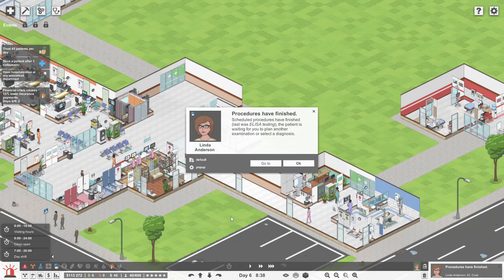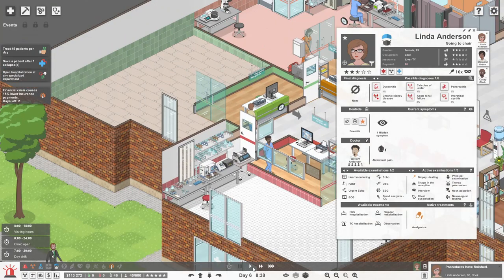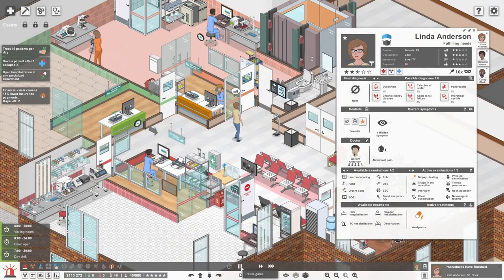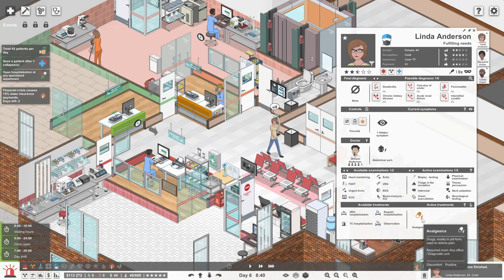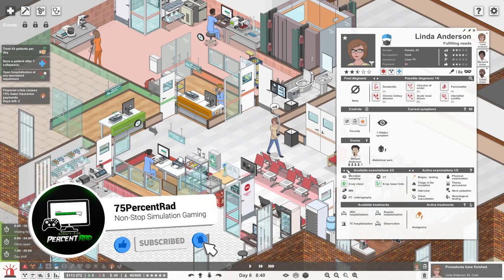Scheduled procedures have finished. Let's have a look. I tried to uninstall the game - absolute nightmare. First thing to say, we're going to have a look at Linda. Now it's been a while since I played, so I remember she was giving us a bit of grief - we really didn't know what was wrong with her. All we know is she's got one hidden symptom and the only symptom we do know about is abdominal pain, and that's why we're giving her analgesics.